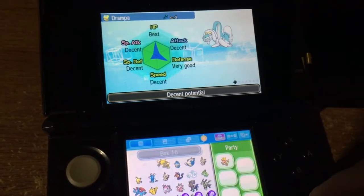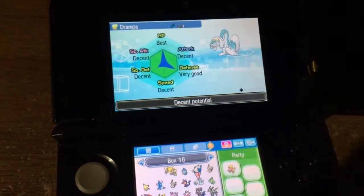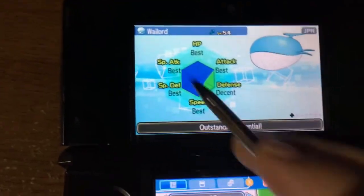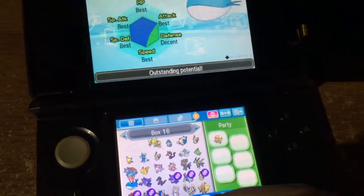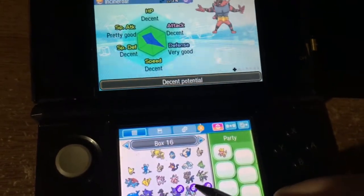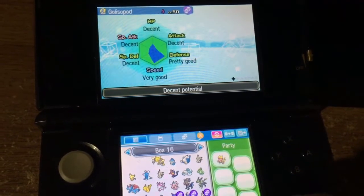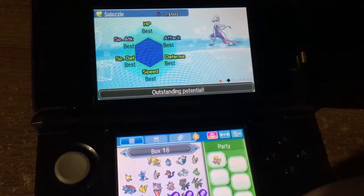Got that off the Wonder Trade though. Because I figure if I'm going to breed with it, give me faster eggs. I got this off the Wonder Trade — it has five IVs. I'm trying to build a team. Basically the next ones I'm going to work on are this one, this one, this one, and maybe make a new one of these.